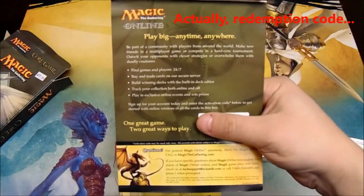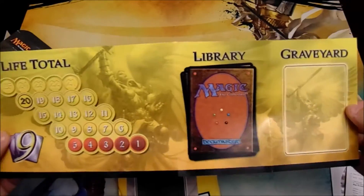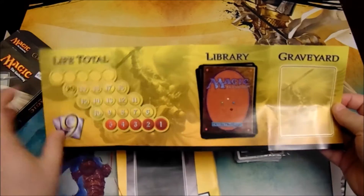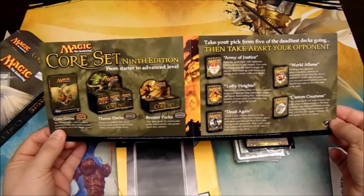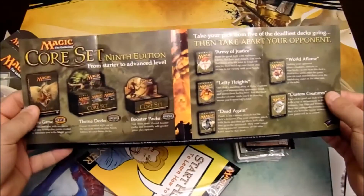There's a 'tell us what you think' card. There's an activation code for Magic Online, with a nice little dragon on the back. So this is the play mat — the accessory play mat. There's a life total counter, spaces numbered 21 through 25, a space for your library and a space for your graveyard. And on the back, a nice advertisement for the 9th Edition core set. Then one for player two, with the same advertisement.